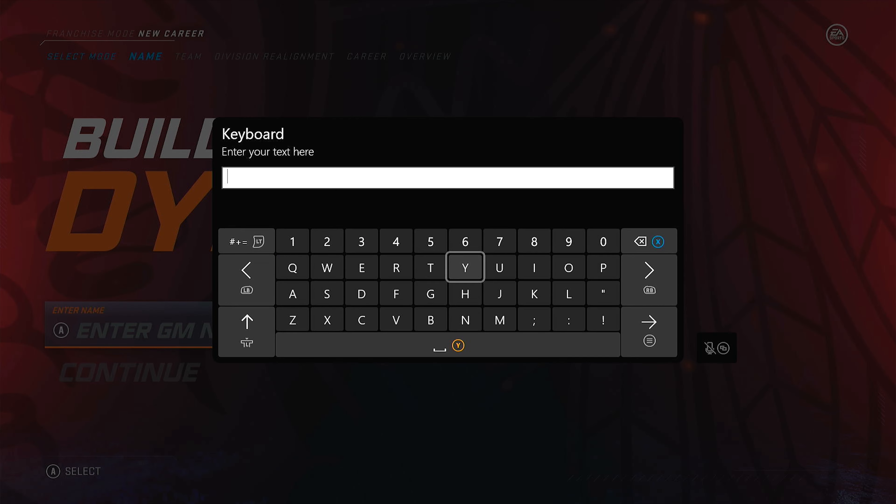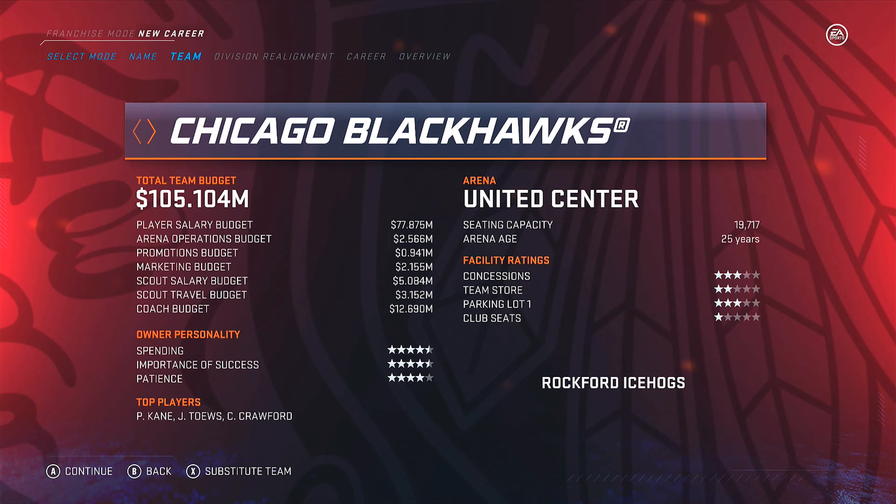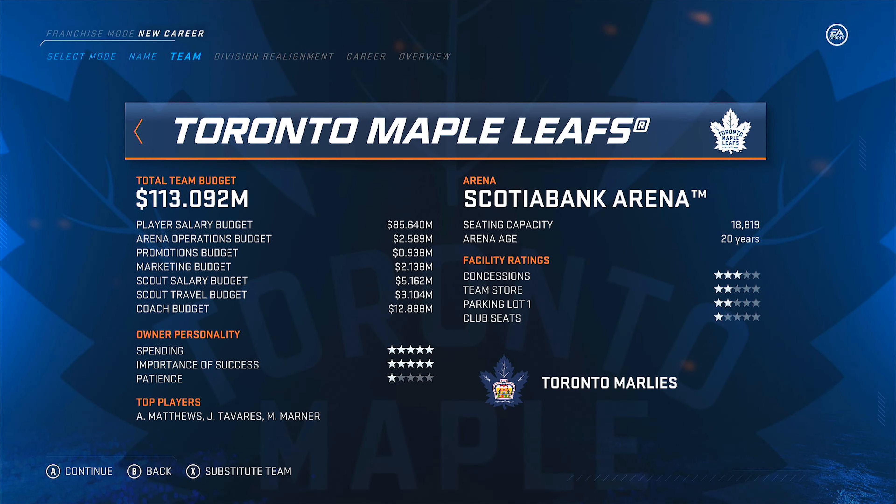I'll give you an example. I'm going to select a GM name and go to the Montreal Canadiens right here.